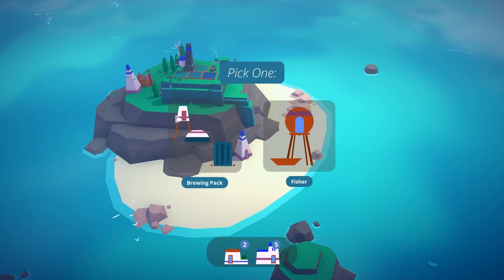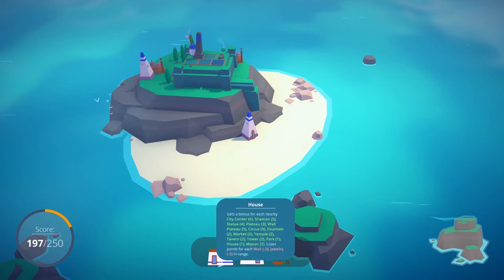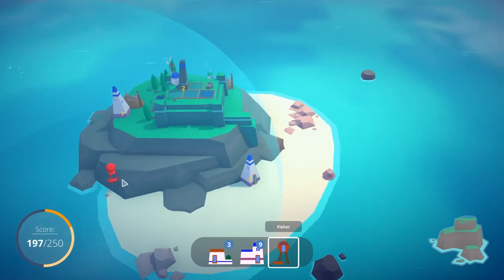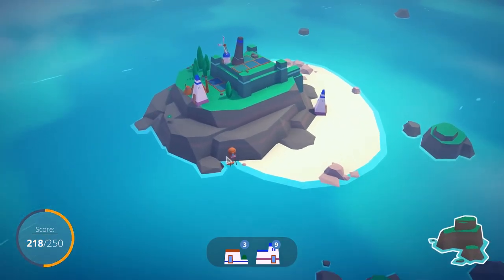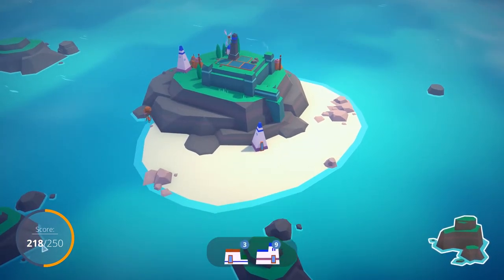So we've got the fisher and the brewing pack. We're running out of green space for fields, so I'm going to go for the fisher - it's gonna give us a whole bunch more houses and mansions. This wants to be near a city center, warehouse, statue, or hut. I don't have any huts or warehouses. I do have a statue but it's way up there. Does it want to be near the city center? Oh look at that - that's a good spot right there! We can get that within range of both city centers and the statue. Just tuck it right in a little corner there, right up against the cliff. It's a little fisherman friend.